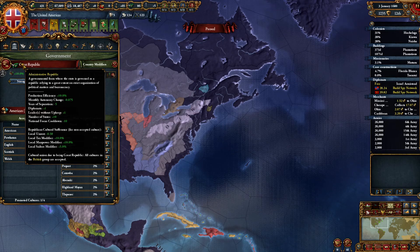Let's hop into the tabs. As you can see, we are a great power and we are number one at that — number one, then France, Commonwealth, Ottoman, Spain, Ming, Russia, and England.